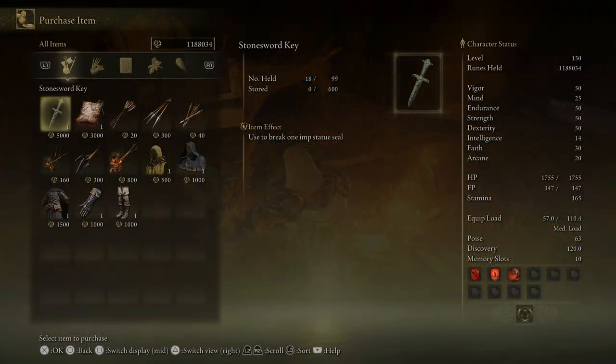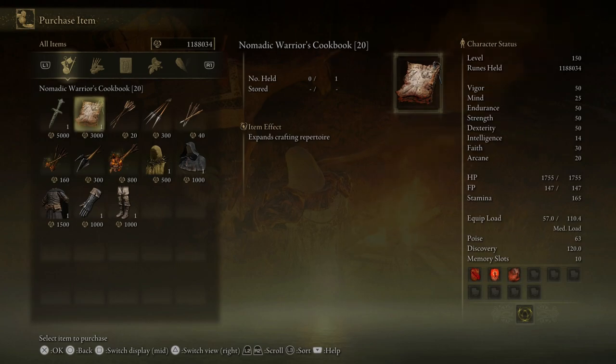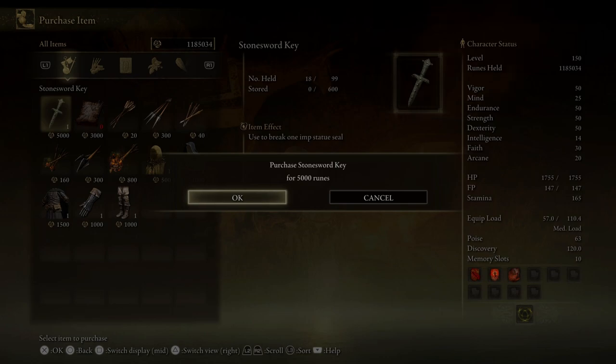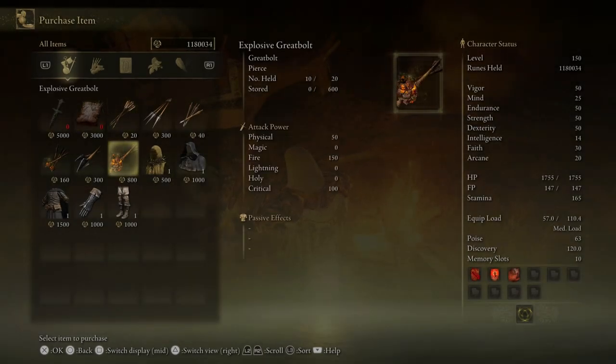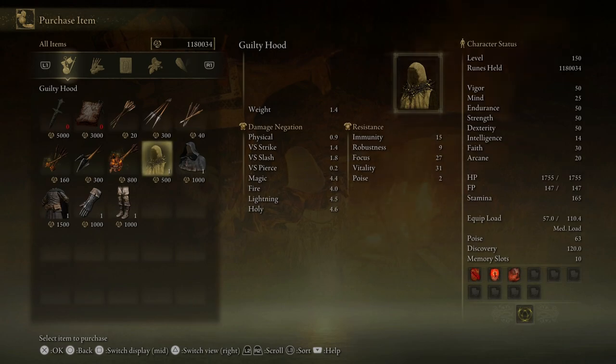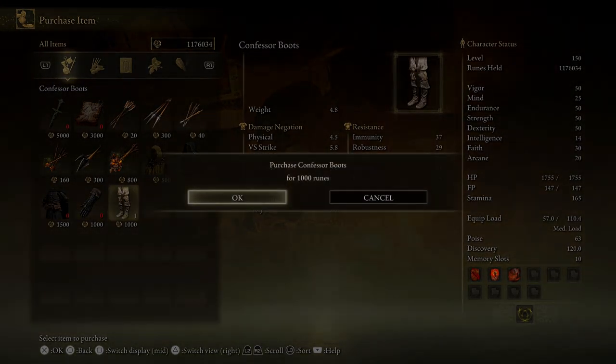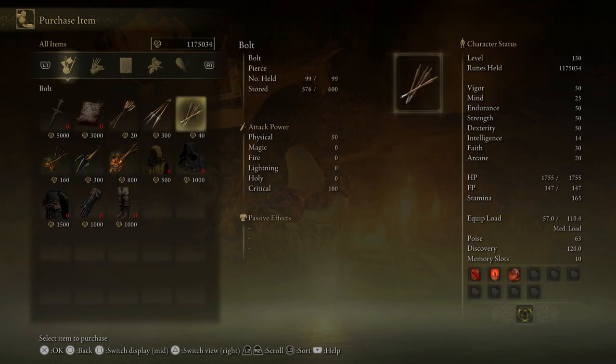There are a couple things we want to buy from this guy. Number one, we want to get the Nomadic Warrior's Cookbook — anytime we see a cookbook we can buy, we want to buy it. Number two, the Stone Sword Key. And if you're using the Handheld Ballista, the Explosive Great Bolt is amazing. We're also going to get a weapon a little later in the episode that is very useful with these Explosive Great Bolts. You can also buy an infinite amount of great arrows here. I have a ton of runes to spend, so we'll just buy everything now.